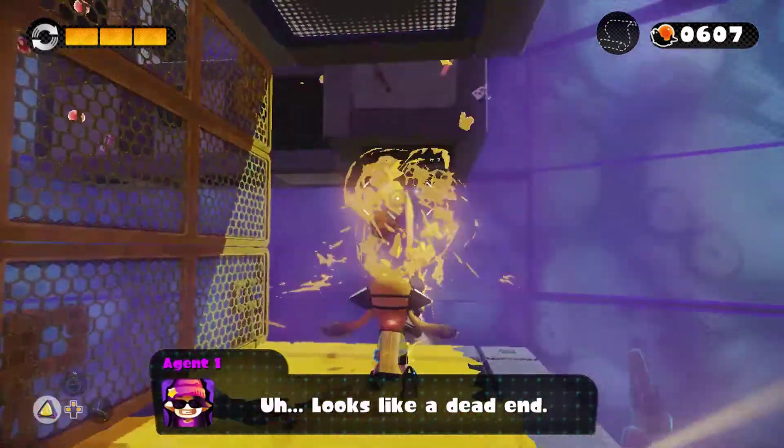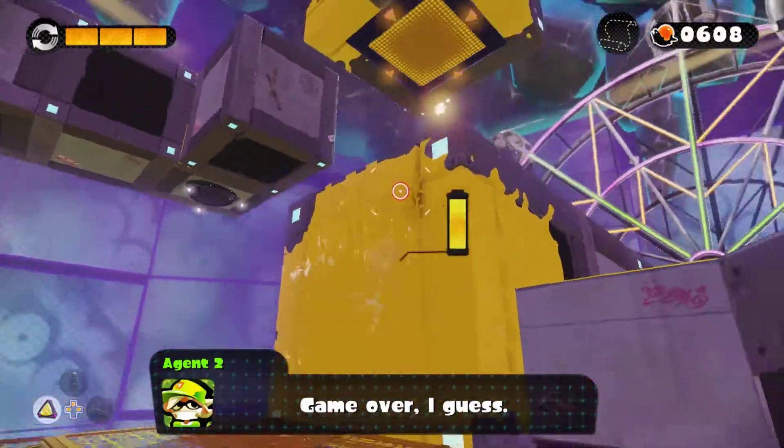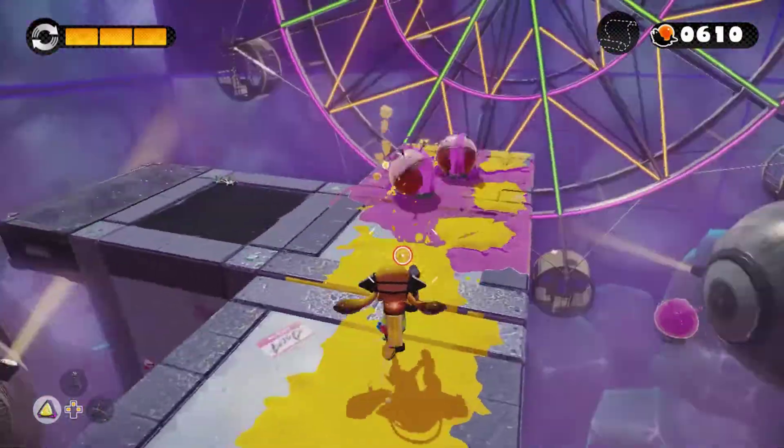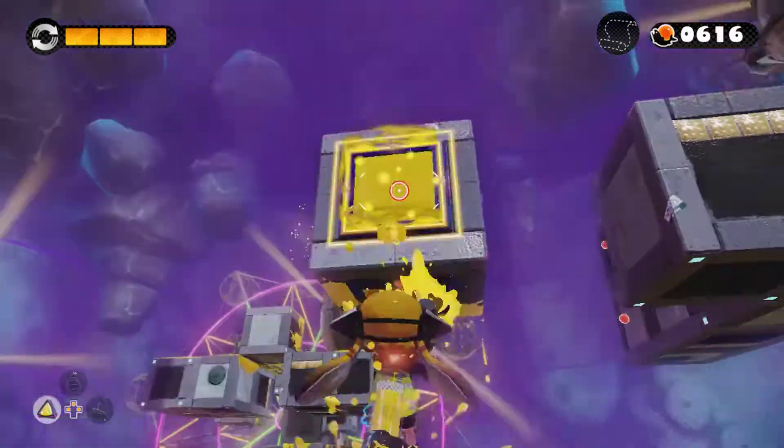You know what? That was intentional, honestly. I knew where I was going with that, and I'm glad I went there. Rest in peace, Chester Bennington. Get out of here, stupid Octoboss — now you can fall to your death. That's what I like to see.